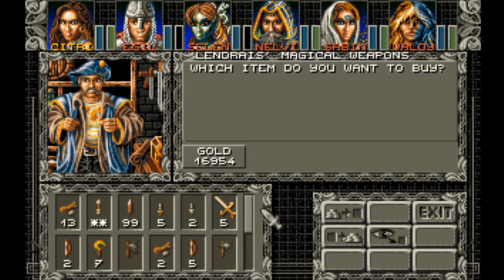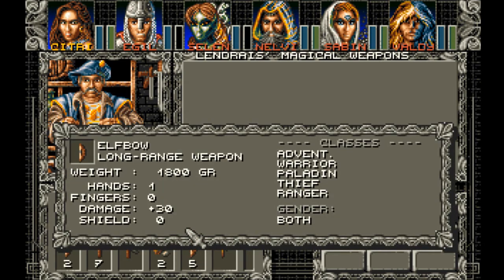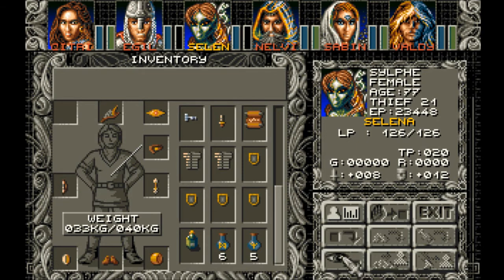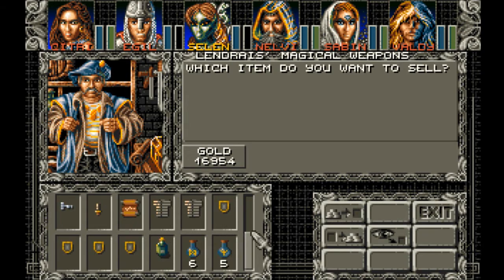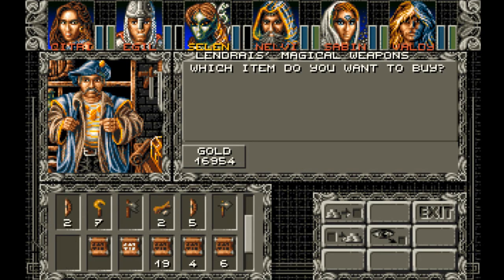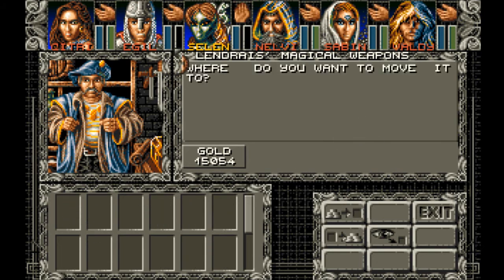Alright, what else are you selling? He's selling elf bows for 1,900. That's damage plus 30 — wow. So for Selena, this is the short bow, plus 8. Alright, so I'm gonna buy one of these off of him. I meant to come back here and check out some of these weapons. Elf bow. She can't take it. And she's full here — spell points three, three, three, three, three, five, four.